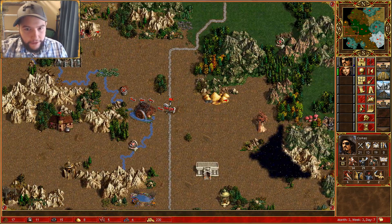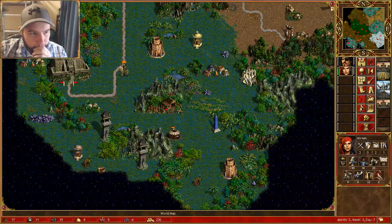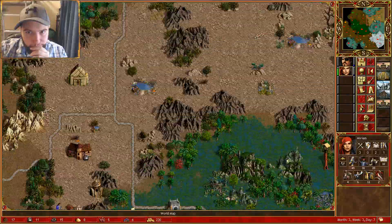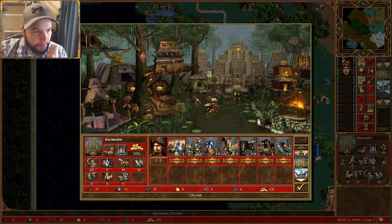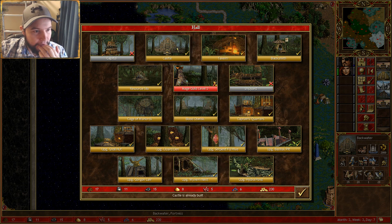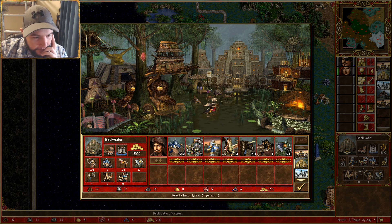We do need one of these though. I guess we'll run there. Let me just check this town — how is this town doing? Castle, it's fully upgraded so we get more turrets. The archers need to be on the sides.